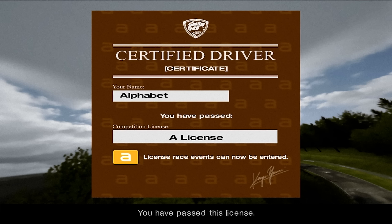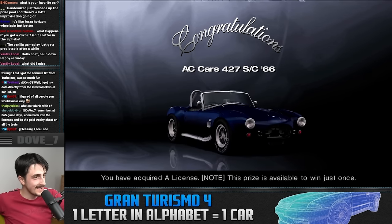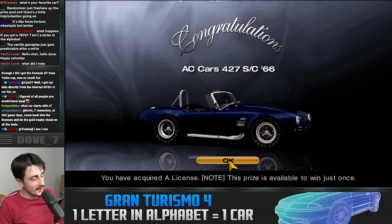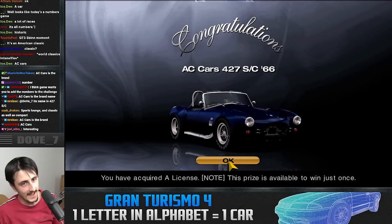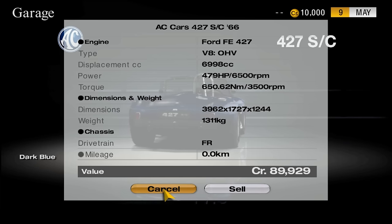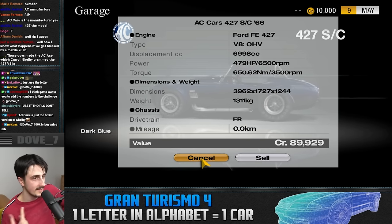Not too long afterwards, the National A license was obtained. We're getting... AC cars. I think this can work for something, maybe. Is it another number? It's another number. Damn. We're getting 90,000 credits though. That'll put us at 100k so we could buy a decent starter car.